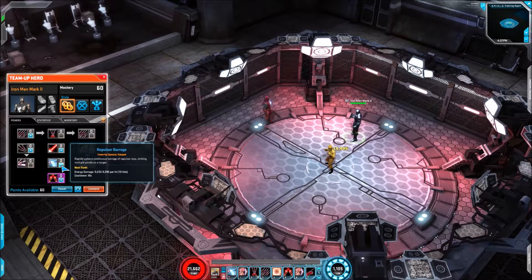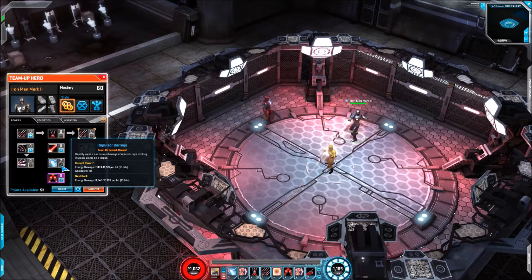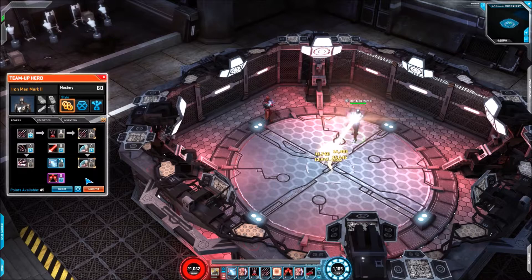Next up we're back to another beam power: Repulsor Barrage. It's energy damage, 10 hits, with a cooldown of 10 seconds.